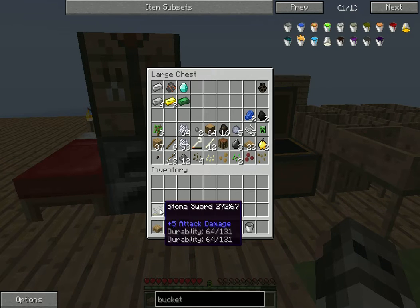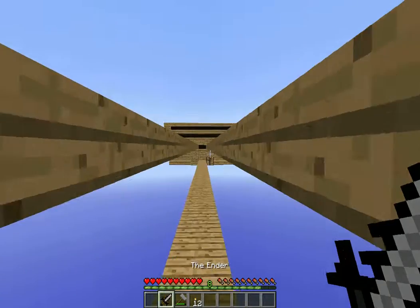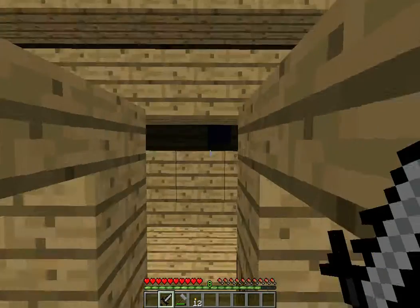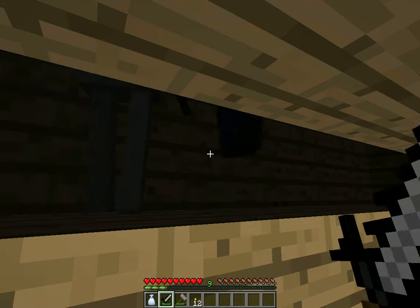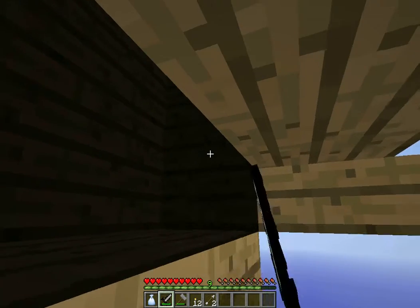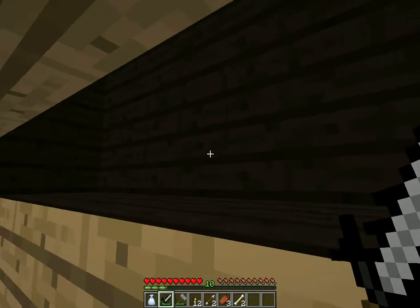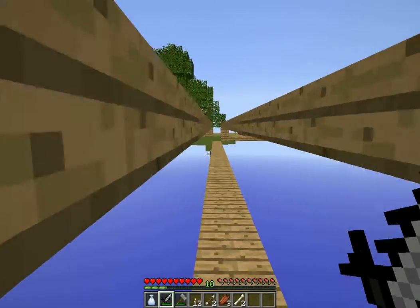I'll start using the ender sword and put our bucket up in here so nothing happens to it. We can shut this mob farm off as well, just by placing a torch inside of it, but for the moment we want it running. Because a lot of our resources — I know that's very loud — a lot of our resources are going to come from this mob farm, from the loot bags.